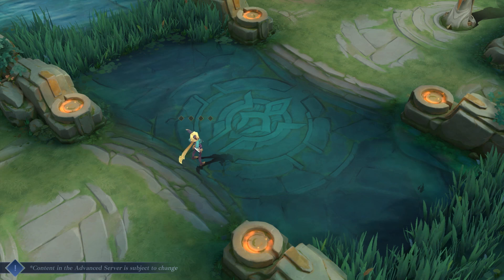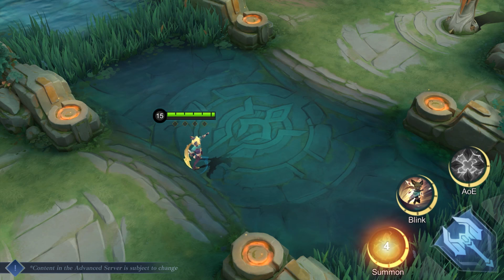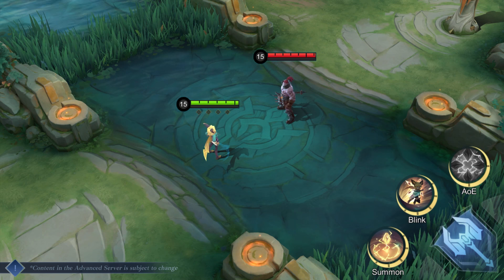First skill: Leonin Crystal. Joy summons a Leonin Crystal at the selected location. The Leonin Crystal will deal a single magic damage strike to enemies nearby.